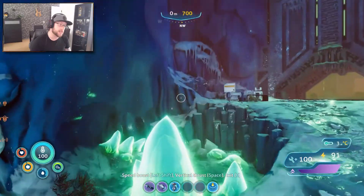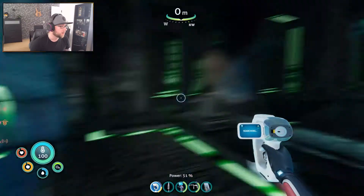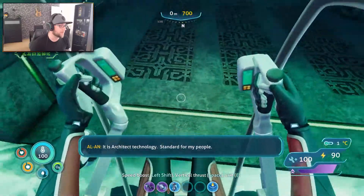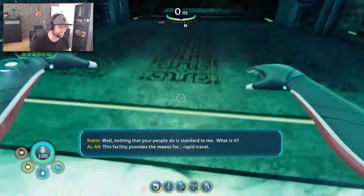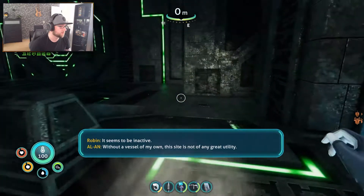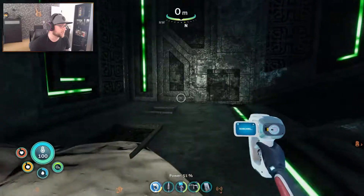Hi. Whoa, what is this? What is that? Can I scan this? Stelec... Can I go in here? Can I get out of here? Alan, what is this place? I don't know what this place is, but... Standard for my people. Oh, come on. Well, how can your people do it if it's standard to me? This facility provides the means for rapid travel. It seems to be inactive. Without a vessel of my own, this site is not of any great utility. I see. All right, so this is a fast travel location. Fast travel to what? Okay, that's a portal. That's just a portal.